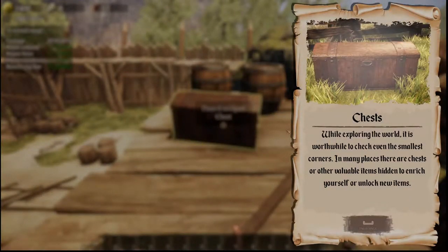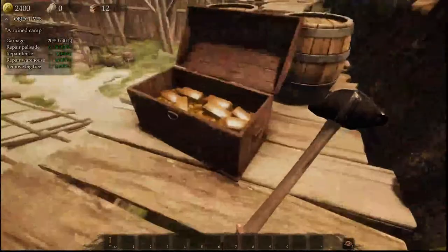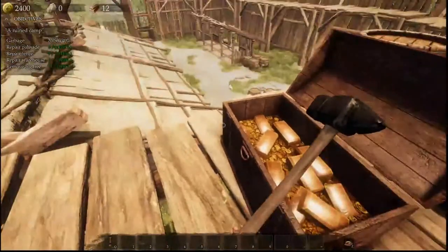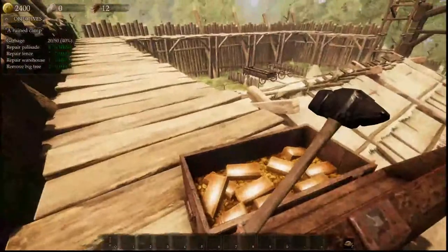It says chest. While exploring the world, it is worthwhile to check even the smallest corners. In many places there are chests or other valuable items hidden to enrich yourself or unlock new items. I'm gonna be a king. That's a whole chest — a thousand gold! But I don't know how rich I am now. Am I rich?